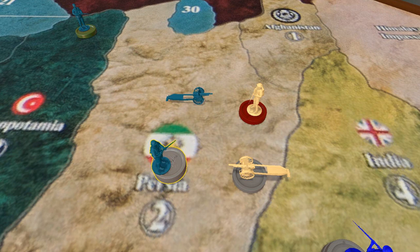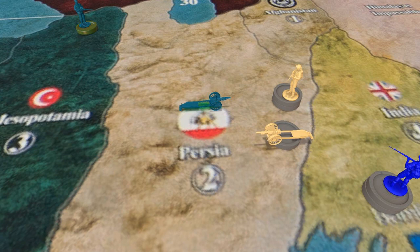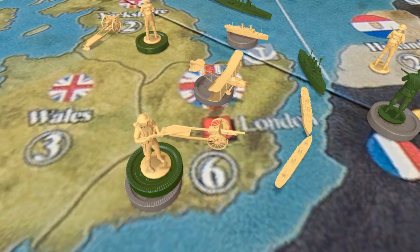Now the British move on Persia. They're pretty close in numbers, so it's a bold attack. They manage to take out all the infantry, leaving one artillery left, and they place their reinforcements.